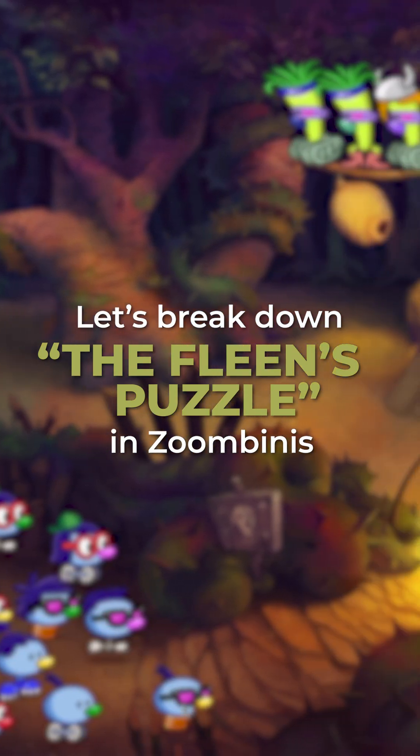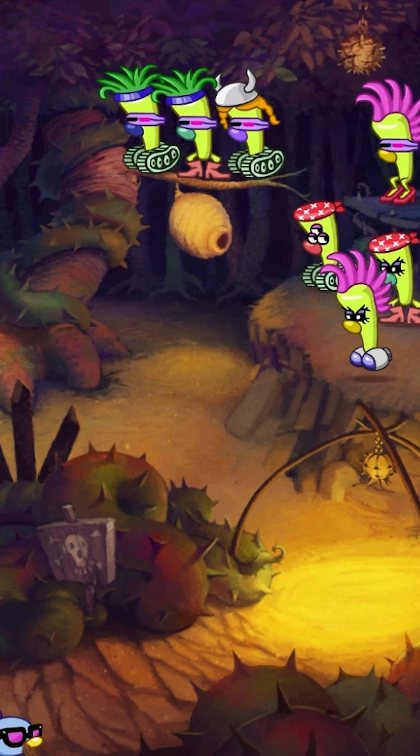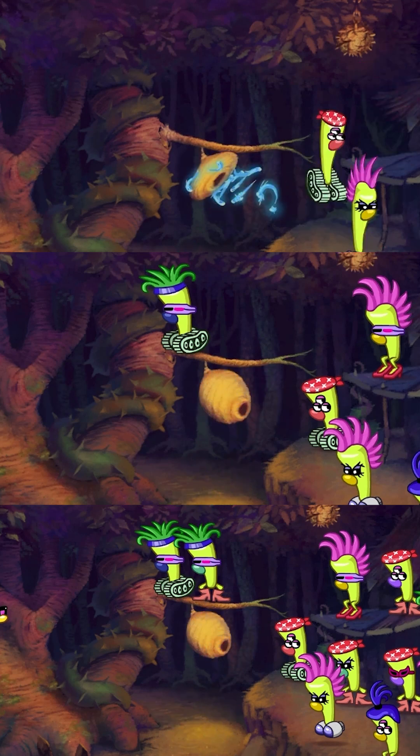Let's break down the Fleens puzzle and get your Zoombinis moving the smart way. High in the trees, three bizarre Fleens are the key to your success. Your mission? Lure each one down by choosing the right Zoombini.